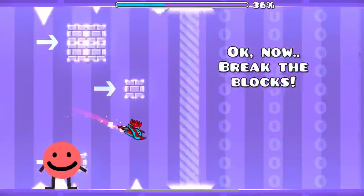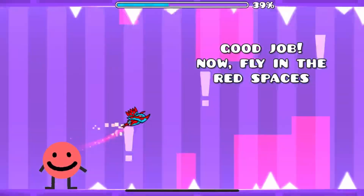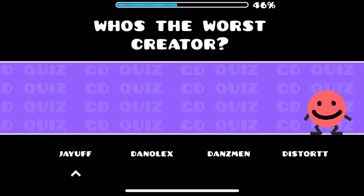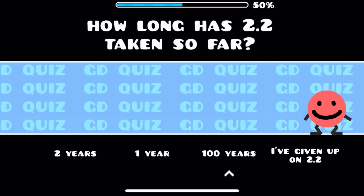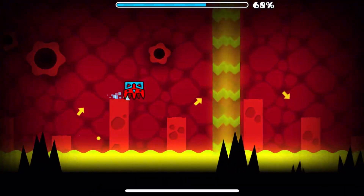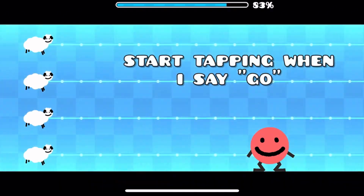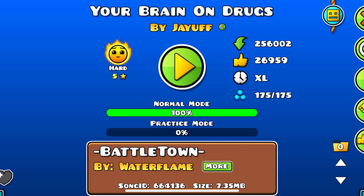Now break the blocks, but you didn't say Simon Says. Simon Says click more than 15 times. Now fly in the red space. A GD quiz? Who was the worst creator? Dan Zeman. Correct! How long has 2.2 taken so far? It didn't care. What is happening? Please pick a sheep - the third one. Tap to make your sheep go fast. This isn't that tough. I won. This level was a level. Well, that was something.